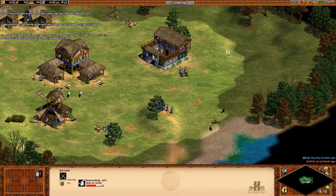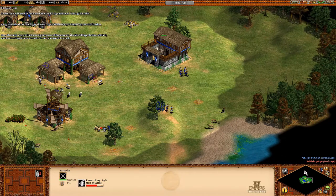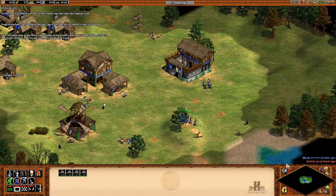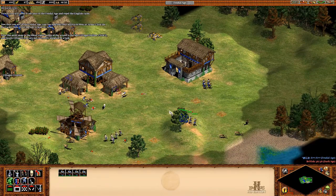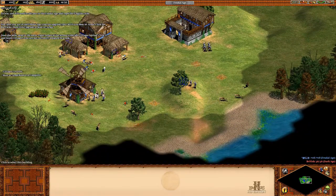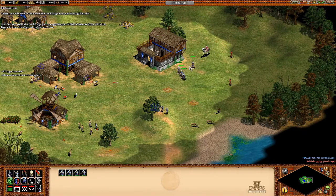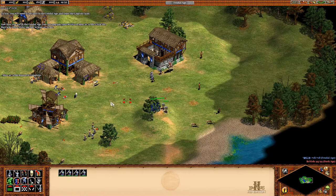Near the minimap at the lower right corner of the screen is the idle villager button. Click it to locate villagers who are not currently assigned to a task. Now that you're in the feudal age, you can upgrade your militia to Man-at-Arms. Click the barracks, then click Upgrade to Man-at-Arms.